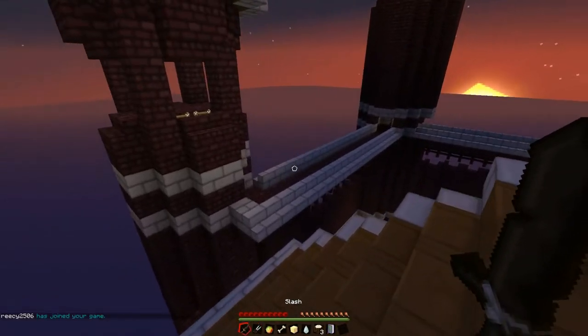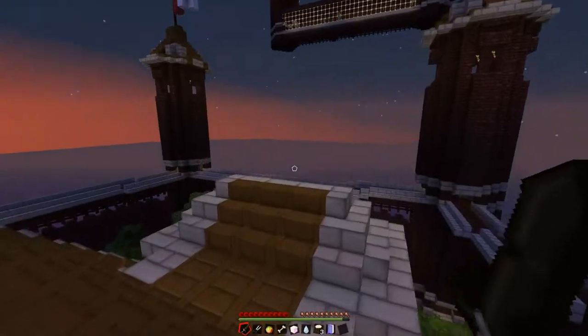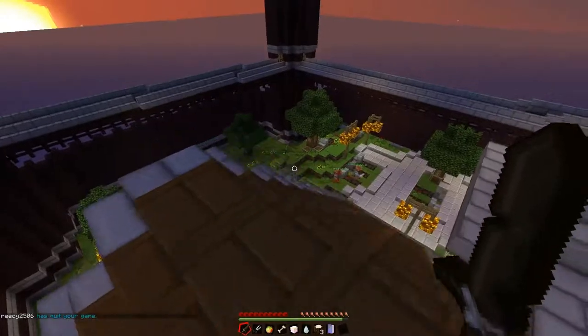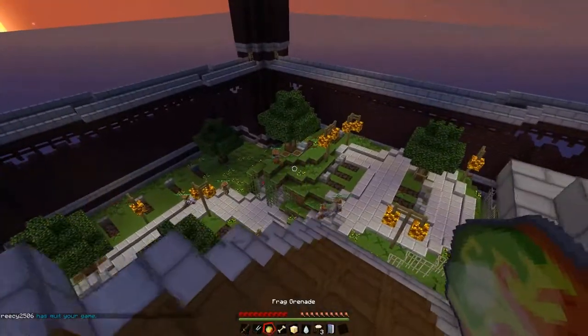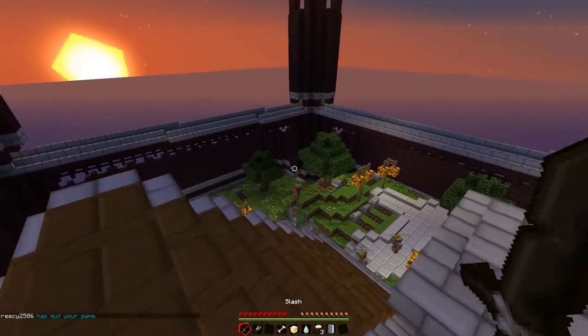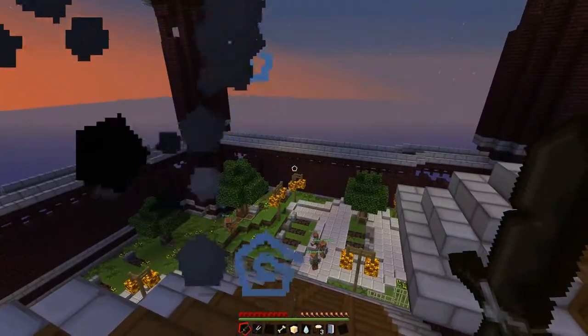If you hold the sword or the shears and you right click, you notice on the bottom you have that green bar where your experience should be. What that does is it gives you the power to kind of move quickly or kind of jump up like that.